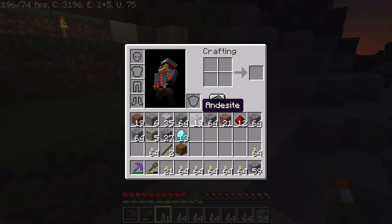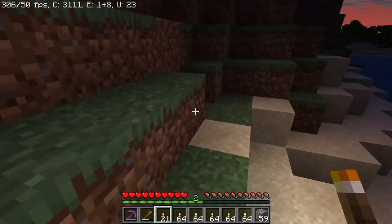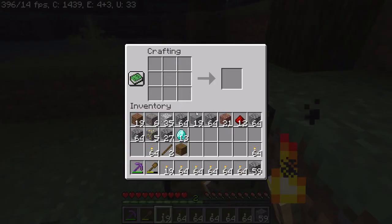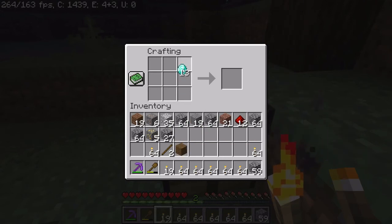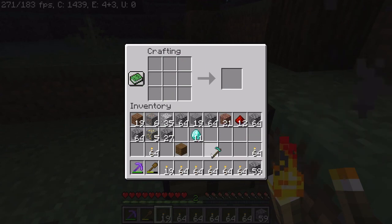You then go and see that crafting table you made over here. You go and grab the diamonds, you put them in this formation — or you can do this formation as well. And you go and make a diamond hoe.